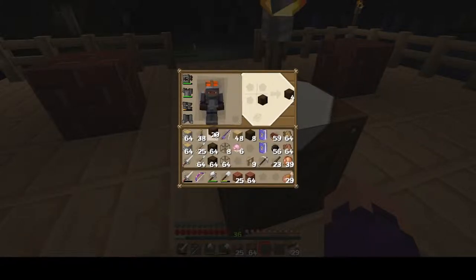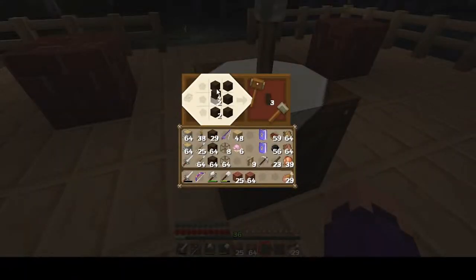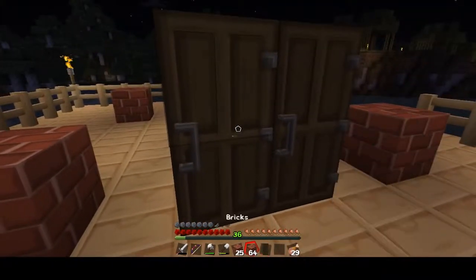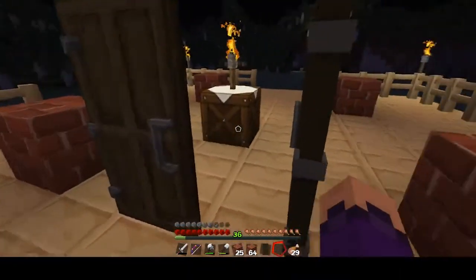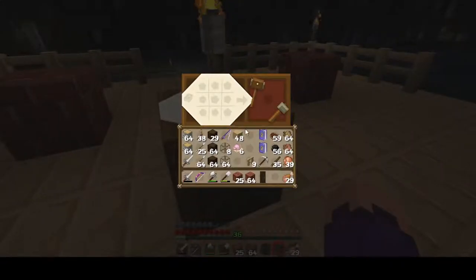No extra wood here - I make doors. I forget it comes out by three. We'll just do that, get this, and then we'll turn these into sticks because these fence posts really dwindle down my sticks. Door is gonna be right here - nice! Why does it do that? I don't understand Minecraft. Beautiful - love these doors, so pretty.